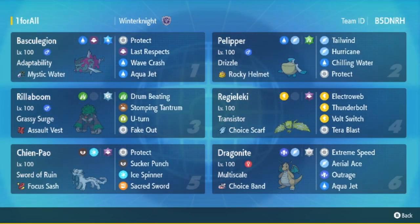All right, so that's going to be it for today. As you can see, Adaptability Basculegion paired with Chien-Pao and Pelipper really goes in. I am working on new teams but we may circle back and play some more matches with the teams I've already built. We'll see you in the next one — peace.